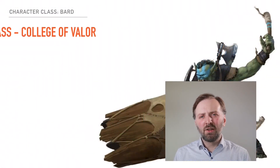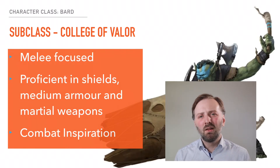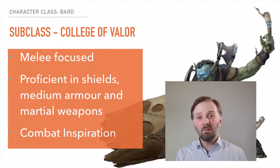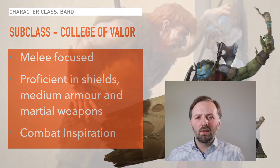The College of Valor is a more melee-focused Bard. When you join the College of Valor you get access to medium armour, shields, and martial weapons. You can use your Bardic Inspiration in combat to boost the damage dealt by allies or defensively by boosting their armour class. At sixth level you get an extra attack — being able to attack twice a turn is very powerful and puts you on the same level as melee classes like Fighter or Barbarian.